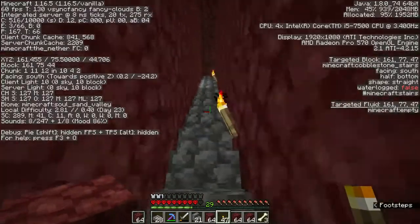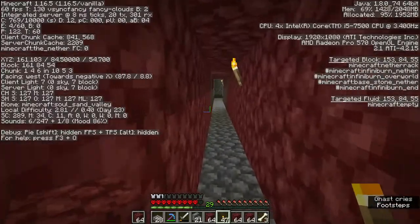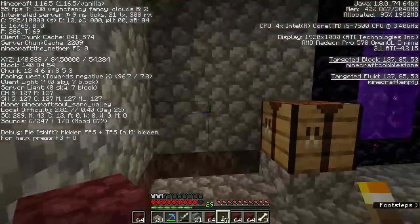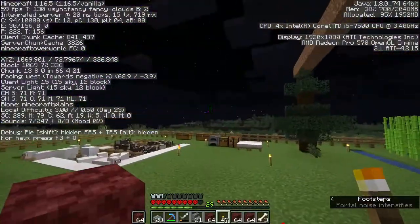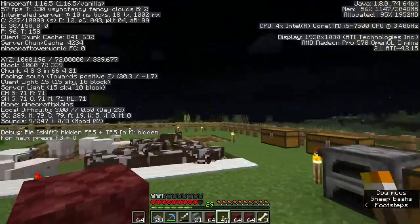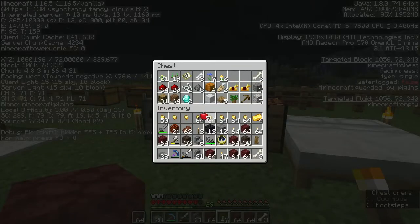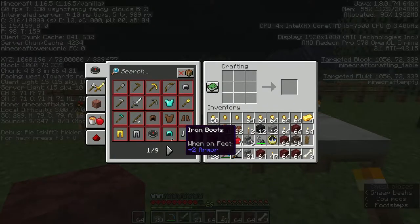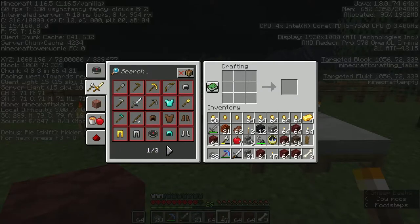And potentially, later down the line, notch apples. But we do need gold for a beacon as well at some point — or iron or anything, really. Now let's go and hop on over here. I think we're clear to go ahead and grab these out. That's so much gold.